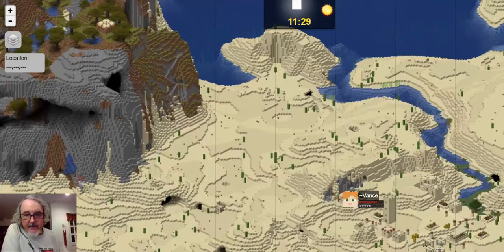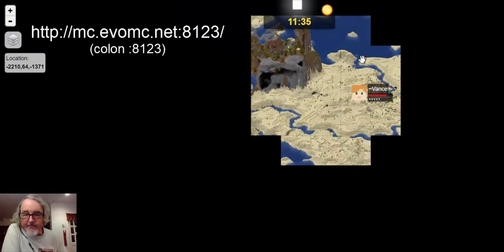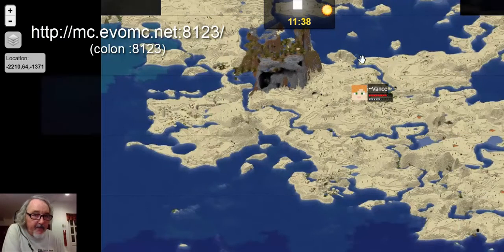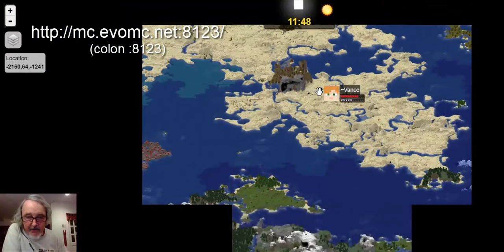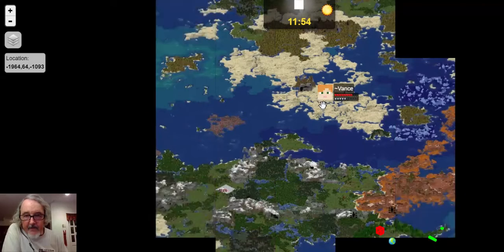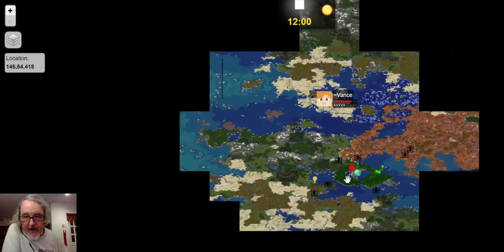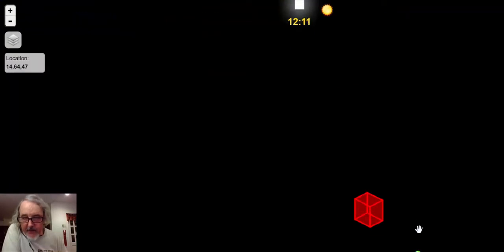I'm just showing people around the server. This is the server map, which you can get to by going to mc.evomc.net.8123, and all that information is available when you log into Minecraft. This is where we've been, and that's the spawn point right there. I've shown some tutorials around the spawn area.